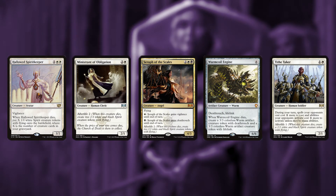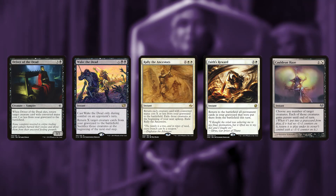We'll draw some cards using Filigree Familiar and Solemn Simulacrum, and generate some tokens using Hallowed Spiritkeeper, Ministrant of Obligation, Serifs of the Scales, Worm Coil Engine, and Tithe Taker. In order to get back a few of our dead, we're going to use Driver of the Dead, Wake the Dead, Rally the Ancestors, Faith's Reward, and Cauldron Haze.